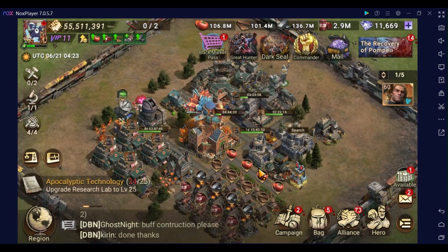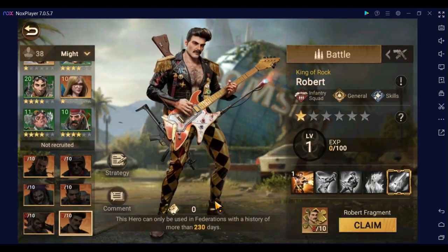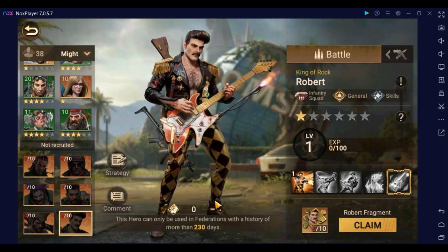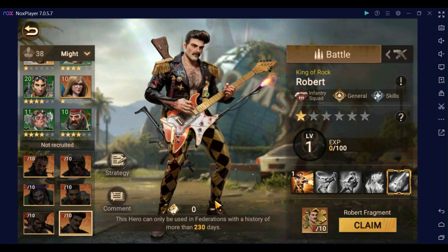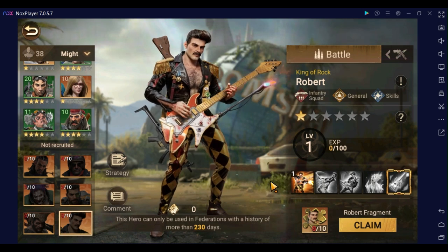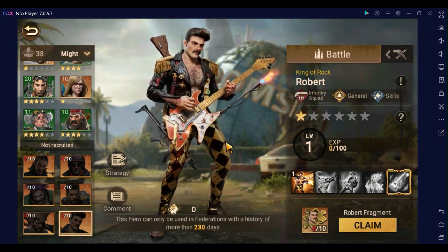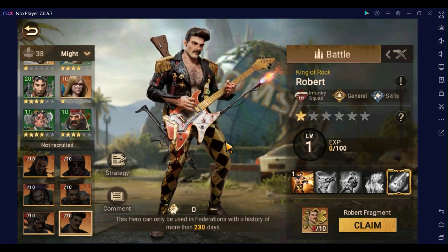Welcome back everybody, this is Mr. Brain, your friendly neighborhood gaming dad, here with another hero breakdown video. Maybe you've already caught my first hero breakdown of the new set of infantry commanders, but this one will be about the second one — that is Robert, the King of Rock, who people have correctly named a love child between Freddie Mercury and Elvis Presley. We're going to go through his skills, different ways you can use him in combat, a good talent build for him, and different pairs to get the most out of him.